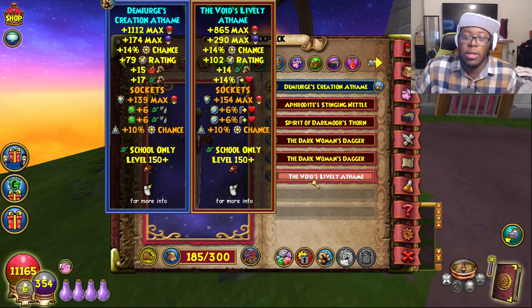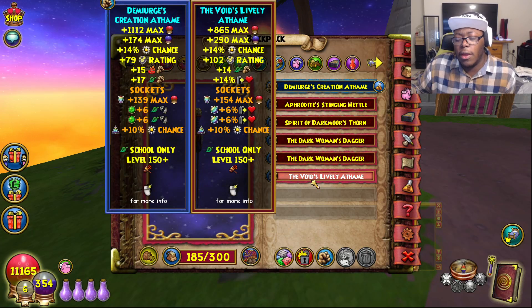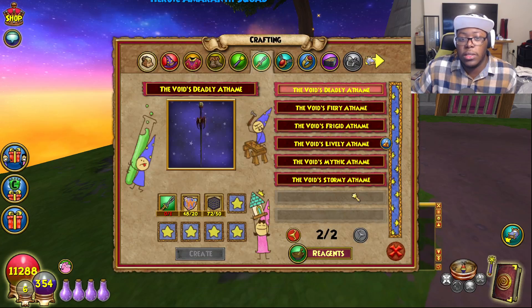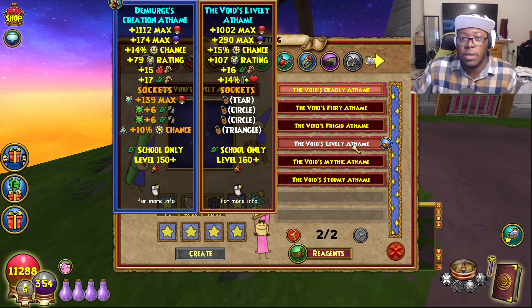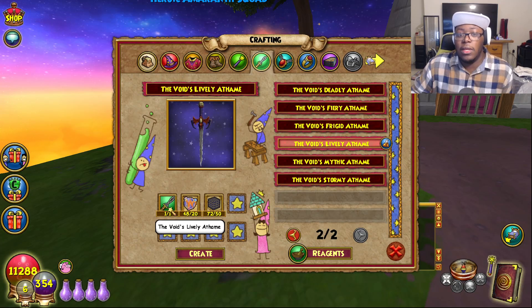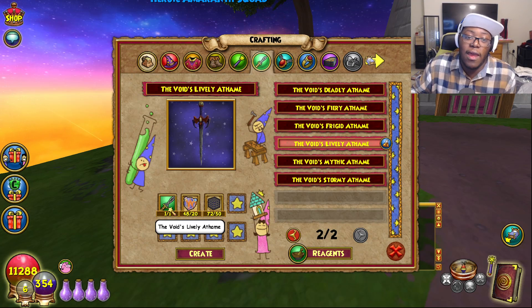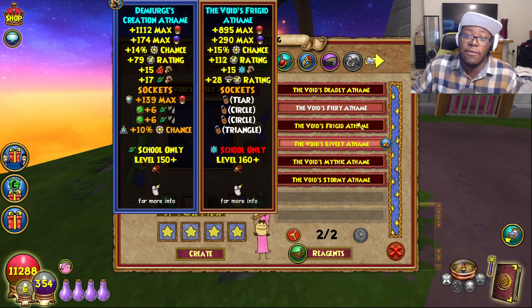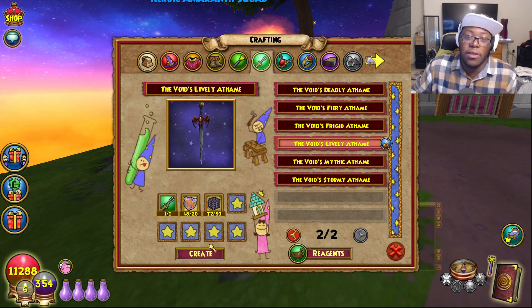I'm not really too worried about the outgoing jewels as I'm farming for the 8% anyway. Same thing with the health opal — I'm honestly not really concerned about jewels. Let's just craft this. So obviously you need the Void's Lively Aethem, the exact gear piece of that. You'll need 20 pixels and you'll need polygons, both of which can be obtained in the new world of Novus. Without further ado, here we go — the 11160 version of the Void's Lively Aethem.